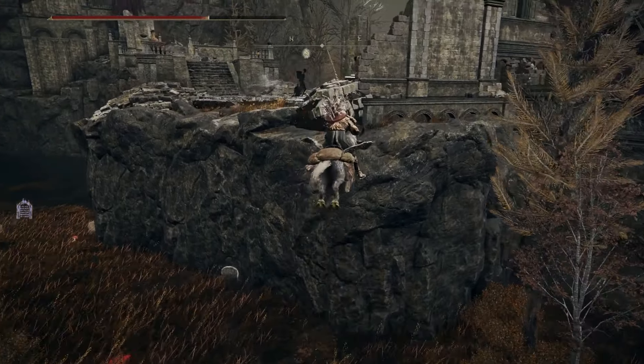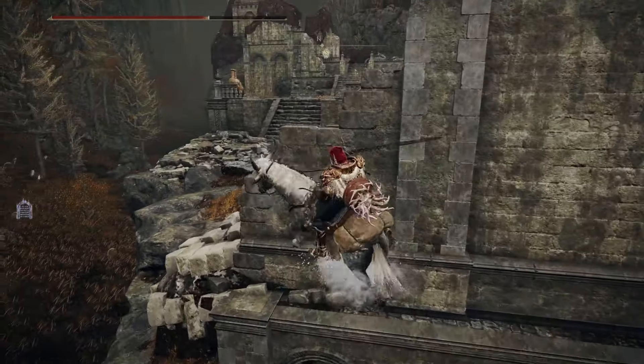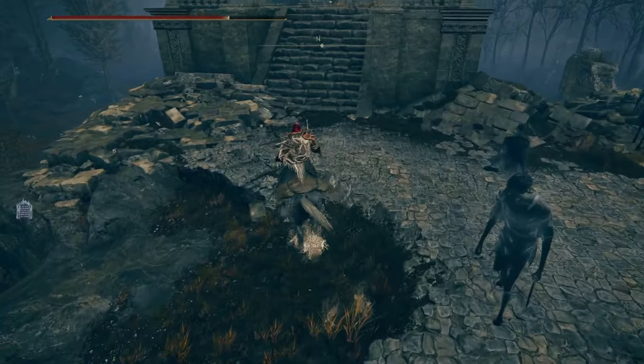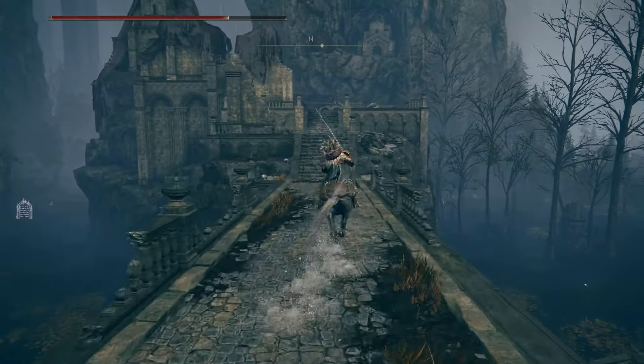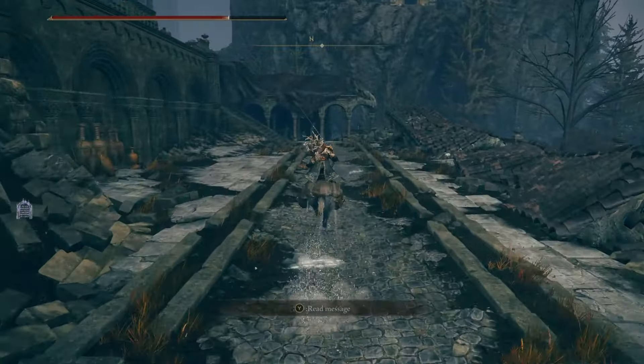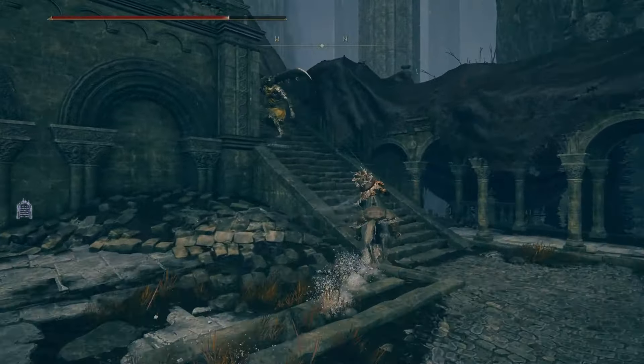It is right here on the map. Now just line yourself up with the piece here and double jump. We're going to make our way across here, and we're going to line ourselves up with that edge over there and double jump across. And there we go.